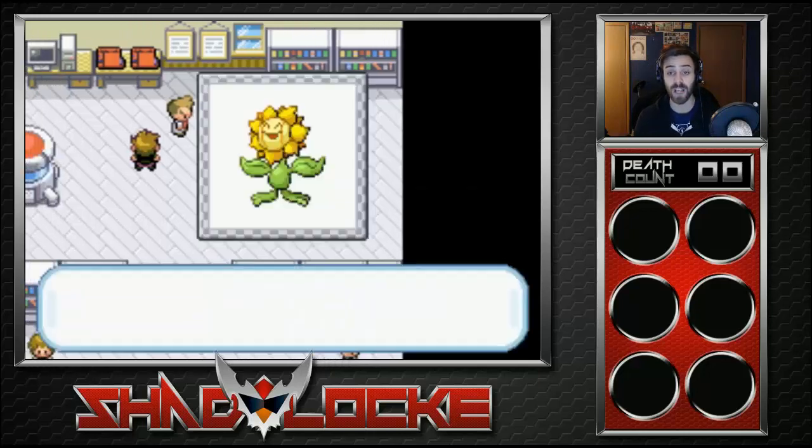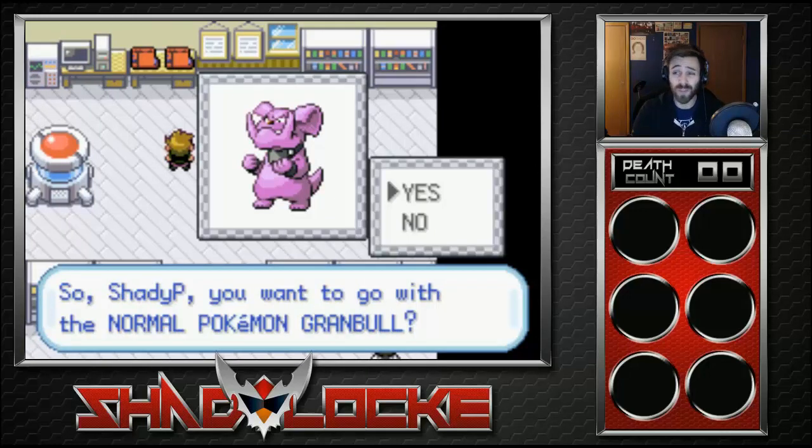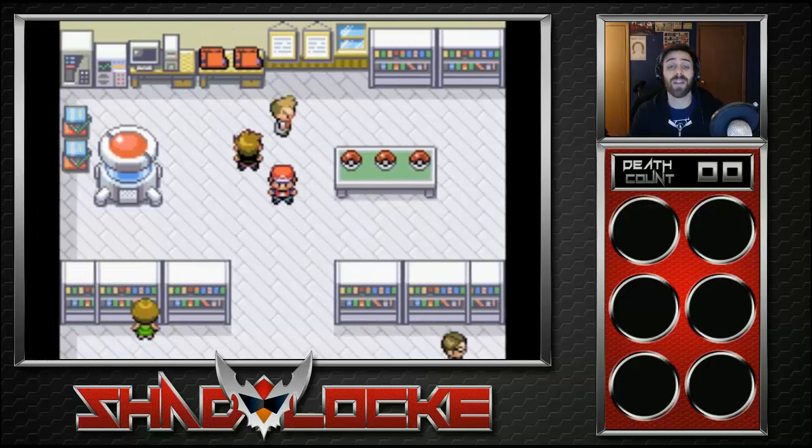So the three starter options were Combusken, Sunflora, and Granbull. That brings us to the end of this intro episode — a little shorter than usual. Regular episodes will probably be around 20 to 30 minutes. This series will not interfere with our regular two Pokemon uploads — it'll be like a bonus, probably three times a week on average. I hope you guys enjoyed this. Like, subscribe, leave a comment. Have yourselves a good day, and above all else, keep it shady!